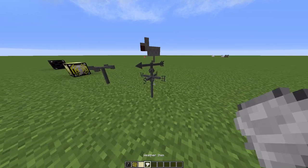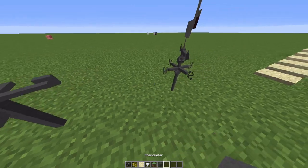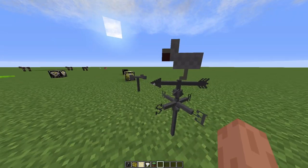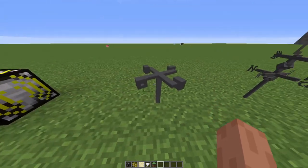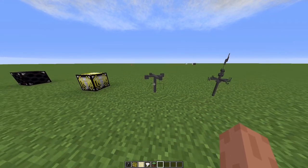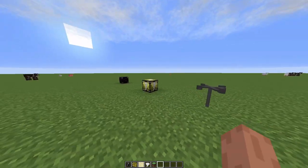Then you got the anemometer and the wind vane. The wind vane pretty much shows you which direction the wind is going towards, which is kind of cool. The anemometer is the thing that, when it gets windy or when there's a tornado nearby, will spin around like crazy.